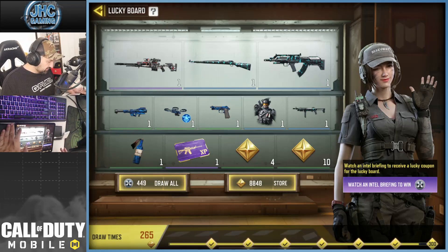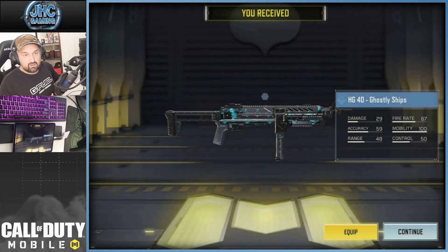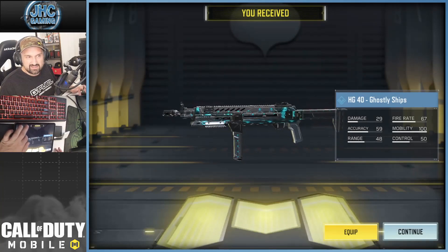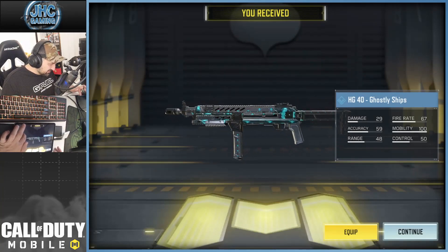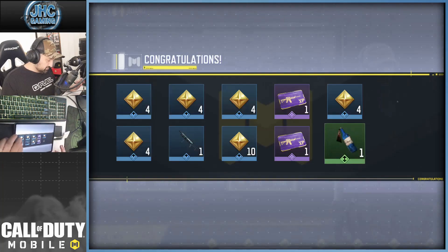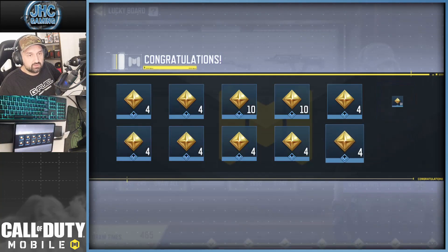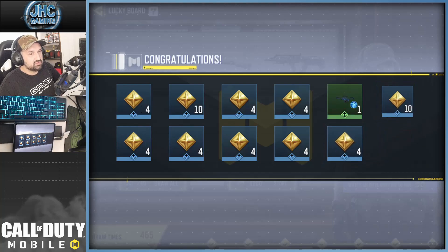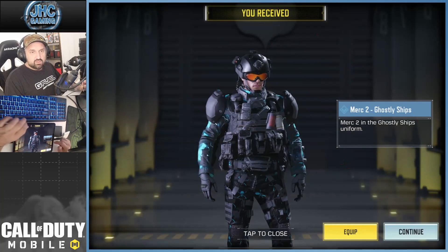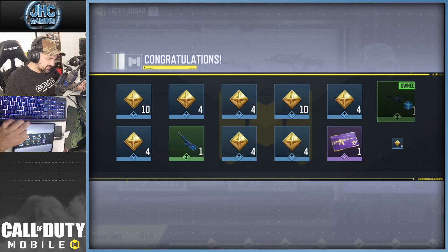We're going to do some spins — probably 200 at a time, then buy whatever I don't get. We start with a rare — got the HG 40 Ghostly Ships gun skin. I don't think it's that great. Continuing on... there's the Molotov! Usually you get all the greens within 200 spins. There's the soldier — Ghostly Ships Merc 2, we'll check it out.